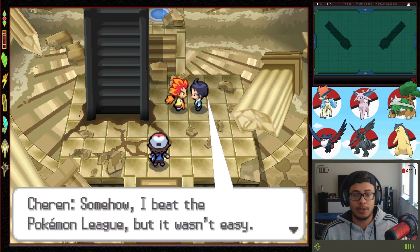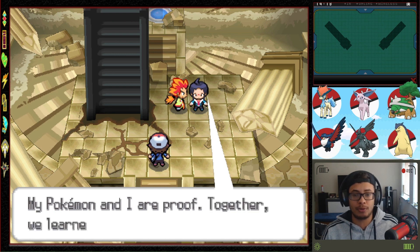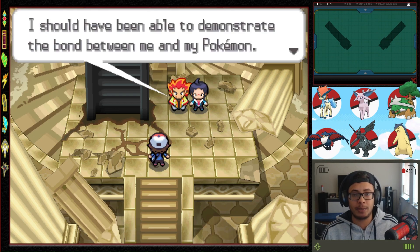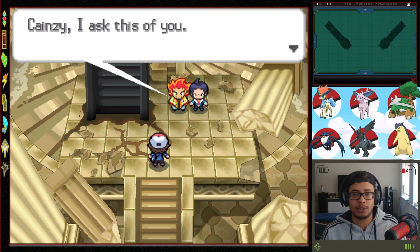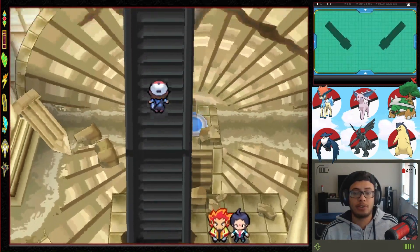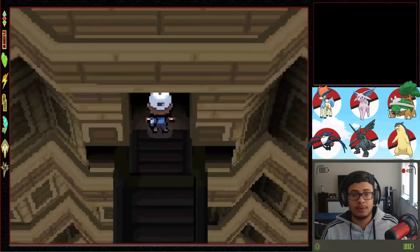Alder reflects: he became stronger because he understood what he wanted to do — tell N that some people grow strong by being with Pokemon. He wishes he'd demonstrated that bond and assured the breadth of N's outrageous dreams. His convictions were the real thing. Cheren warns: be careful, ones who change the world are always those who pursue seemingly crazy ideas. Please let them know that even if Pokemon and people are separated, nothing good will come of it.